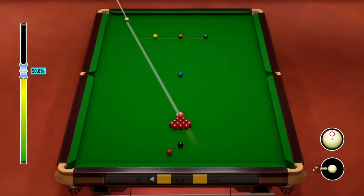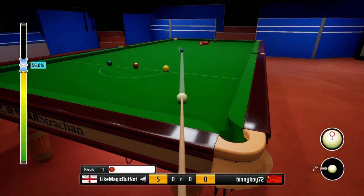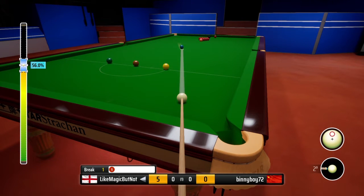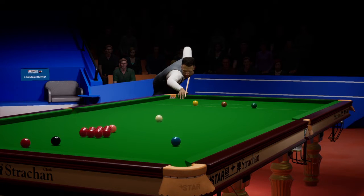But that was a cracking opening red from Judd Trump there — Judd Trump's special from Tommy. He's taking the blue. The other thing about Snooker 19 that people might not realise is that long shots aren't that big of a problem, really, as long as they're straight. It's the cuts, isn't it? Yeah, as soon as it's anything but straight, it becomes very difficult.